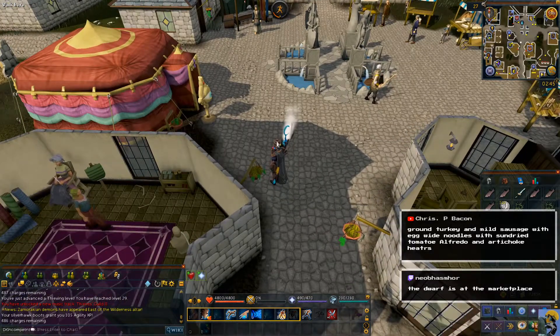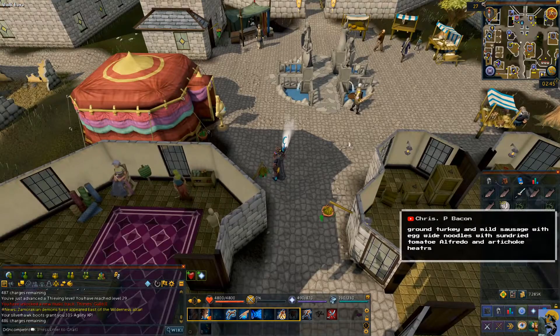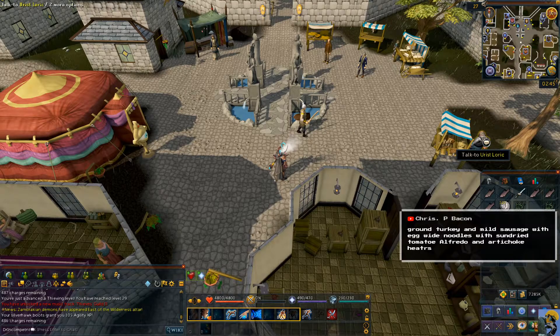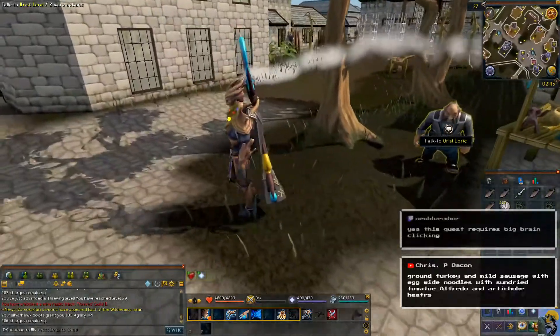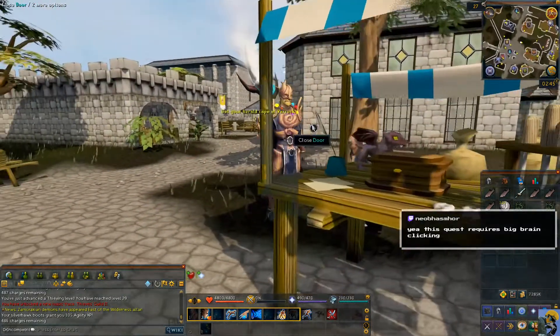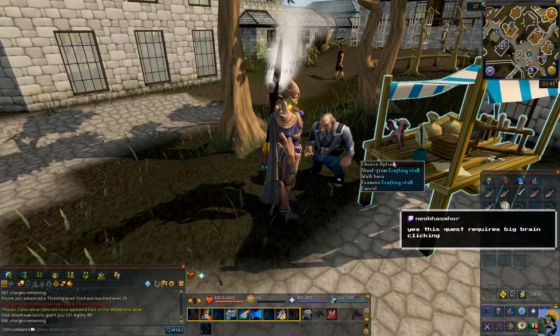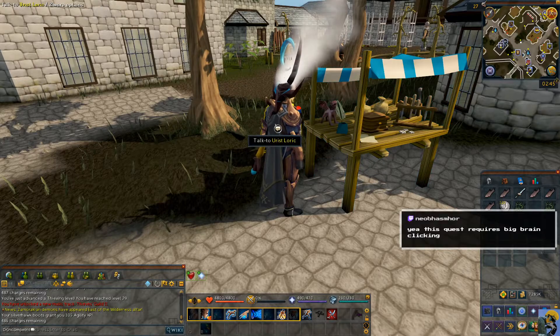Good evening, my friend. Turkey and sausage with egg noodles, sun-dried tomato alfredo, and artichoke hearts — making me salivate a bit. Here he is. We are about to make this man bankrupt. There's the ruby dragon right there — you see it? Let's steal from the stall. I need a way to deal with that guard and with Ulrich before I do anything untoward.